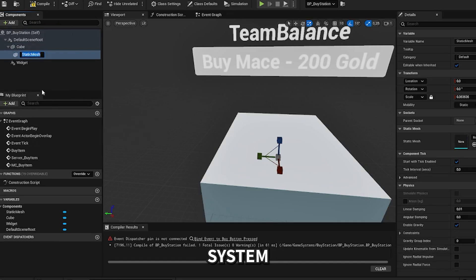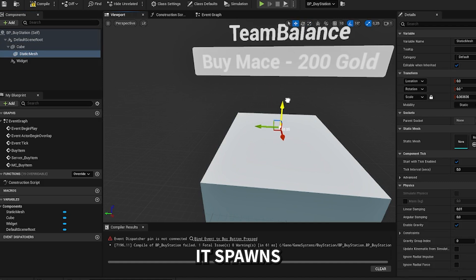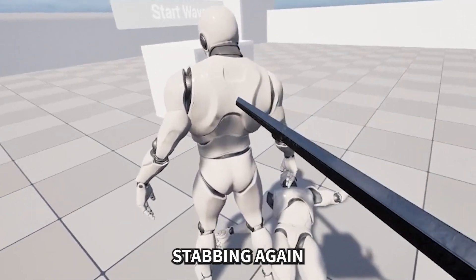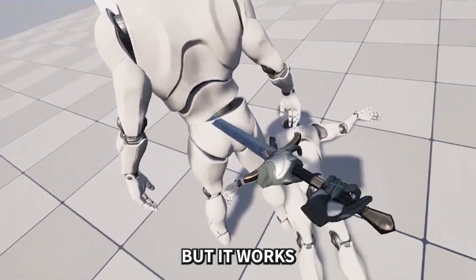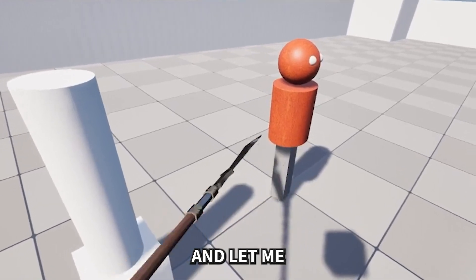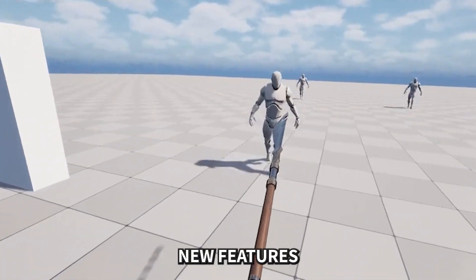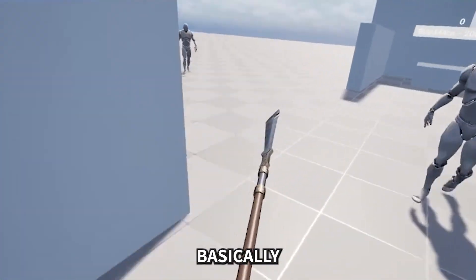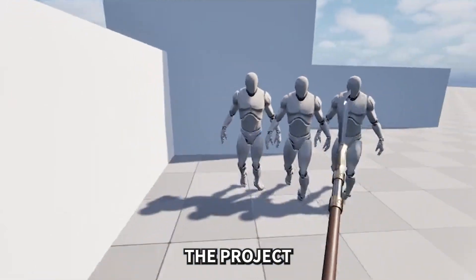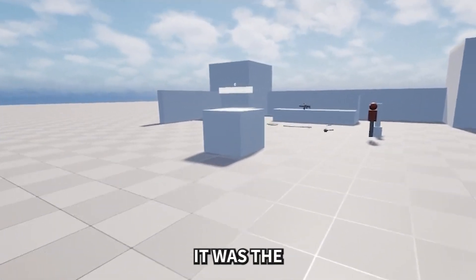The only big system missing was the shop, so I built a simple version: press a button, the game checks your balance, and if sufficient it spawns the weapon. Once I worked up the courage to enter VR again I tried stabbing and actually got it to work this time — still pretty janky, but it works. The logical next step was to restart the whole project, because after adding stabbing I couldn't really implement new features since all the systems were not scalable and the code was basically spaghetti. By restarting, I could apply all the multiplayer and VR knowledge I had gained.